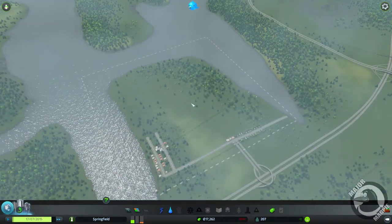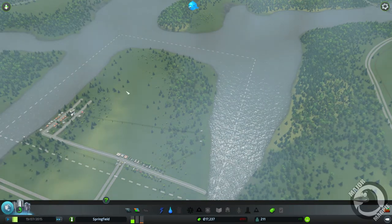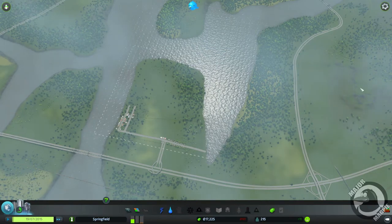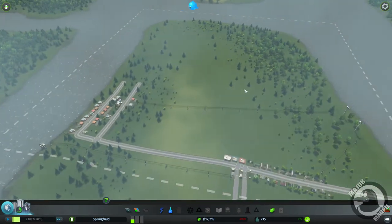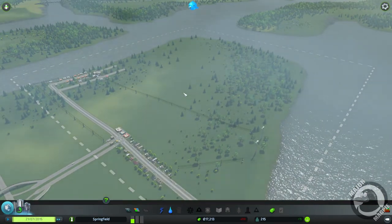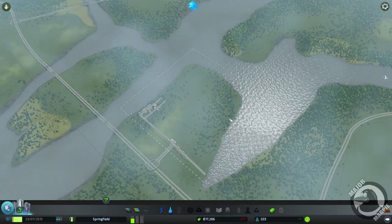Now if we take a look at this while it's just ticking away trying to achieve our population, you can see a little checkered box from the edge here. This is obviously where we have to build our city within, but you can buy other plots around it. I'm not sure how far you can go - I've only had three plots up to this point and haven't bought any more than that, so I don't know if there's a limit.